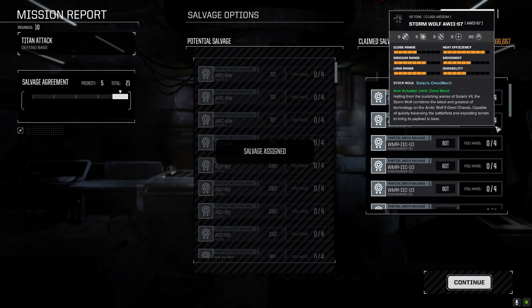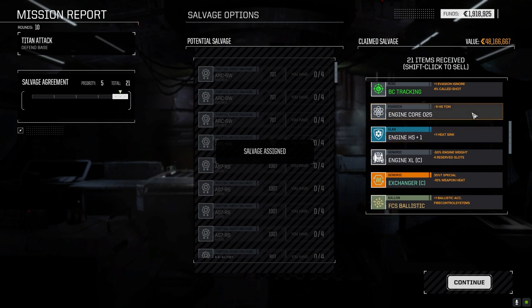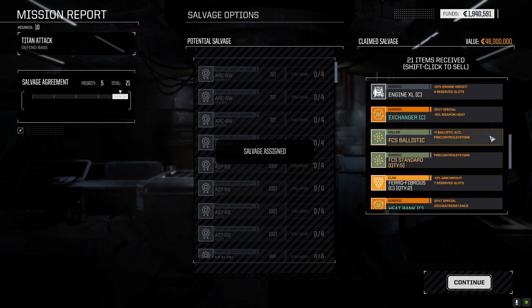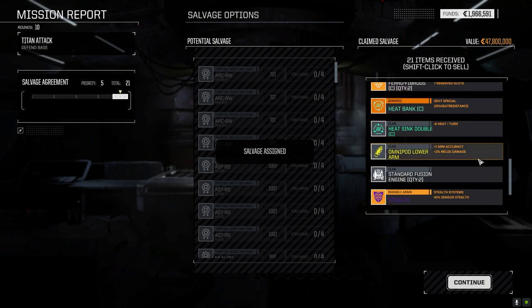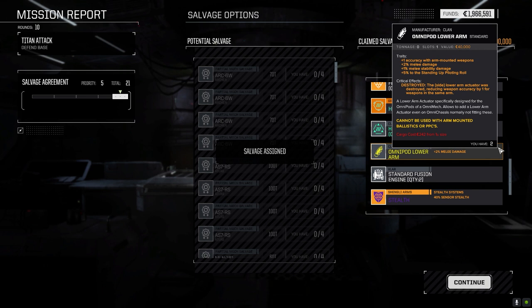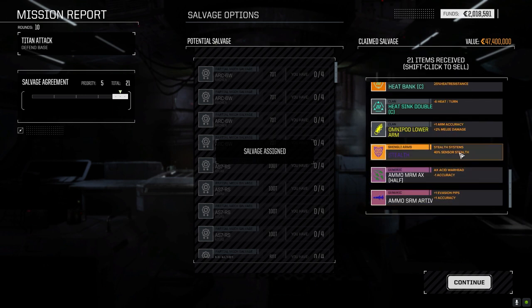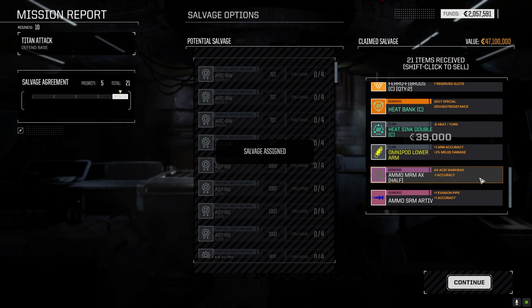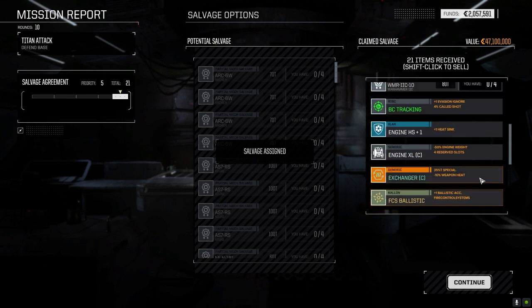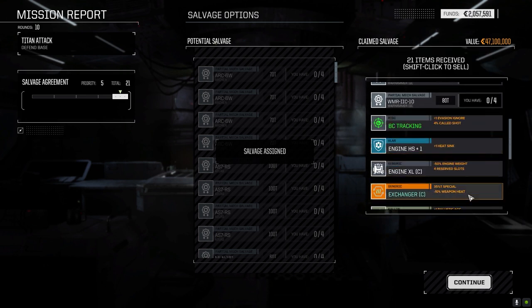We got a clan part, Arctic Wolf part, a battle computer tracking system, a 25-ton core — let's flush that out. Another exchanger, ballistic fire control, clan ferro fiber — that's good, we've got regular ferro but I'd rather have clan. Omnipod lower arm, we've got two of those. Fusion cores we can sell. Hang on to the ammo. Stealth armor — we've got better, we've got the Chameleon armor so we can sell this. Heat Sink Plus One — nice, that's really pricey in the store.